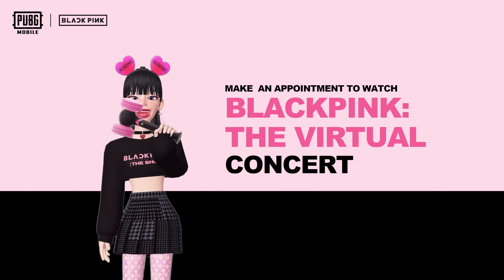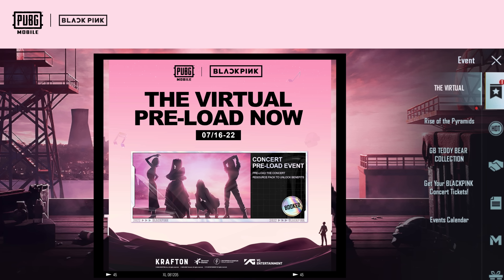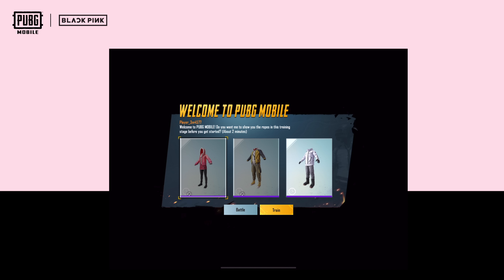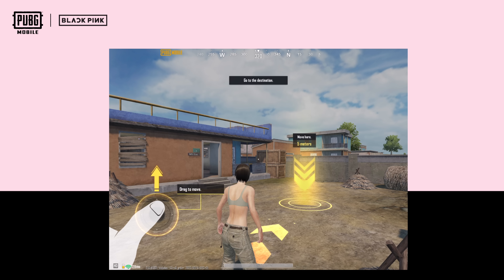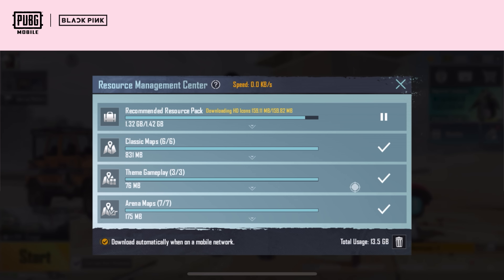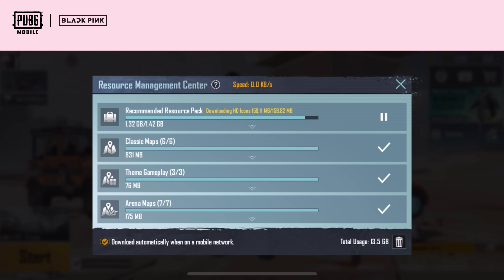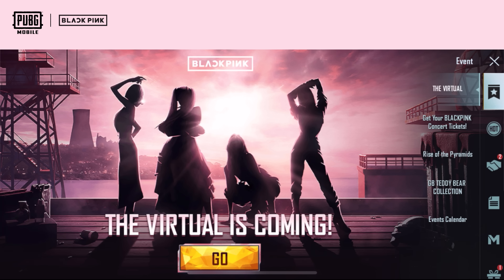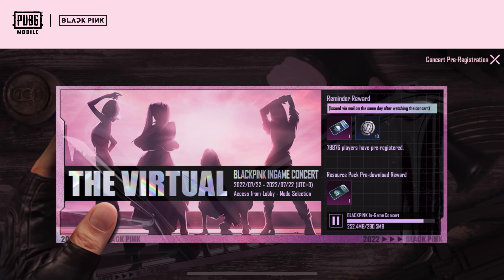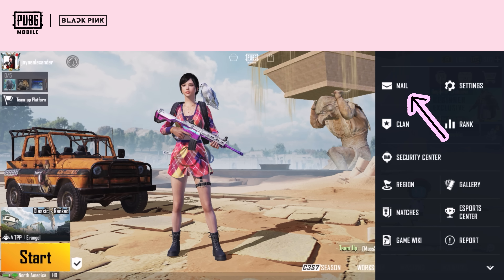Second, make an appointment to watch the Blackpink The Virtual Concert. You'll need to download the Blackpink The Virtual Concert resource pack and get ready to watch. If you are playing PUBG Mobile for the first time, please enter the Game Mode Selection Interface after completing the Nova Stage. Then you can download the Virtual Concert resource pack. You can also enter the event interface in the lobby, click to make an appointment, and the Virtual Concert resource package will start to download. After the Virtual Concert is online and you finish watching, you will receive corresponding rewards distributed via in-game mailboxes.